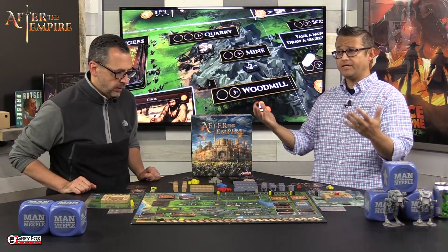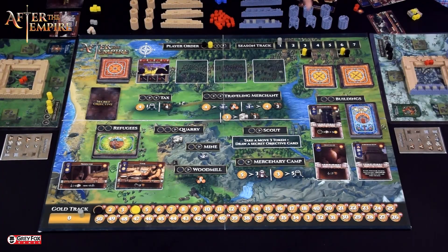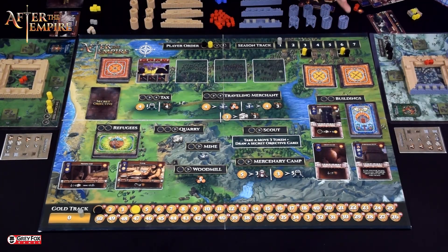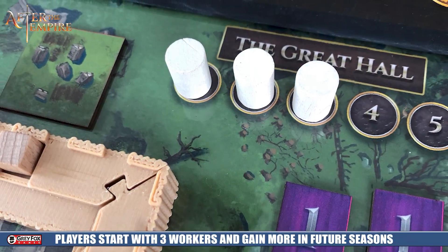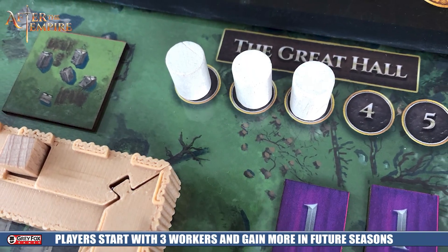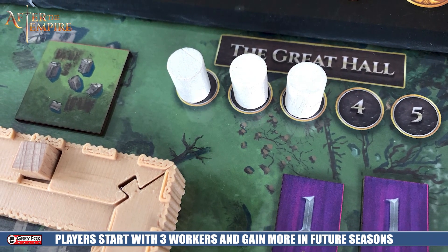To start the game, each player is going to have three of their workers in front of them. They have the opportunity to get two more workers — once in the third season and once in the sixth season. And in turn order, according to that initiative card that you picked at the very beginning of the game that gives you a special power, you're going to take your actions in that player order.